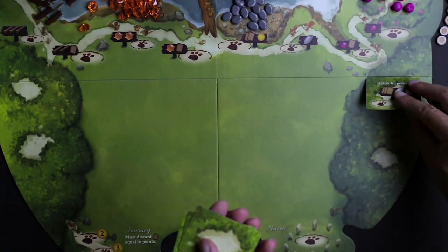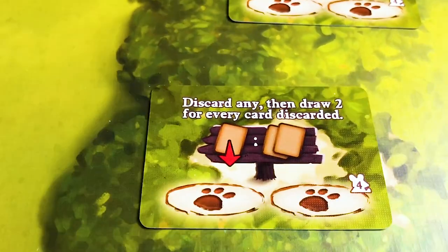Shuffle the forest cards and place them on the forest clearing. For two players use only three cards, but for three to four players use all four spaces.